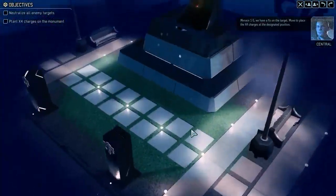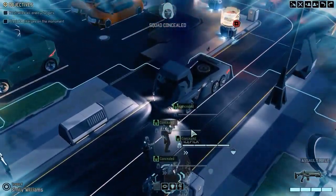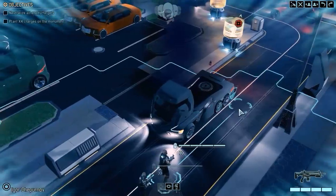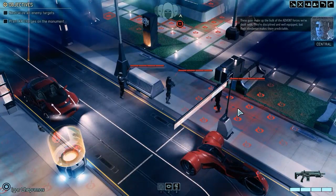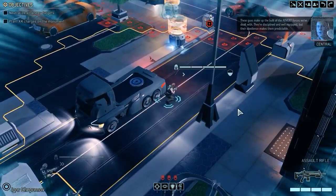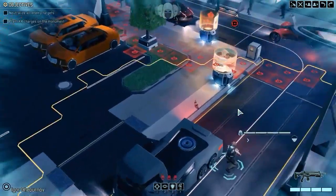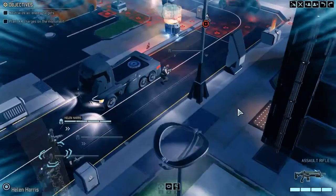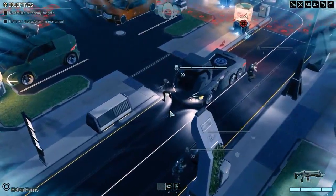Menace 1-5, we have a fix on the target. Move to place the X-4 charges at the designated position. The new DLC adds in three unique variants of existing aliens called rulers. Each one of these rulers has a few unique abilities, as well as much higher stats than the regular aliens they're based off. There's a unique version of the Viper, the Muton, and the Archon respectively. And when you kill them and perform the autopsy, you get to craft a unique set of armor. From what little I have heard about them, they are an incredibly tough fight, and I am really looking forward to it, as well as being able to show them off in the Let's Play.